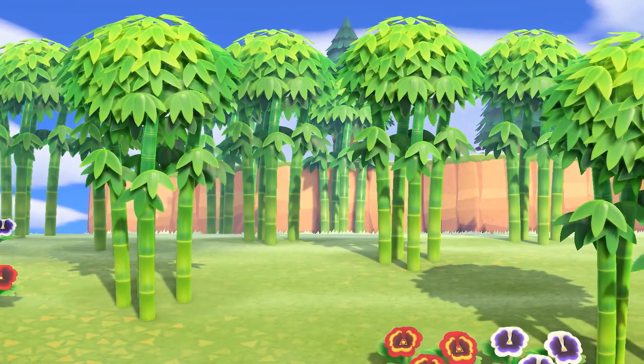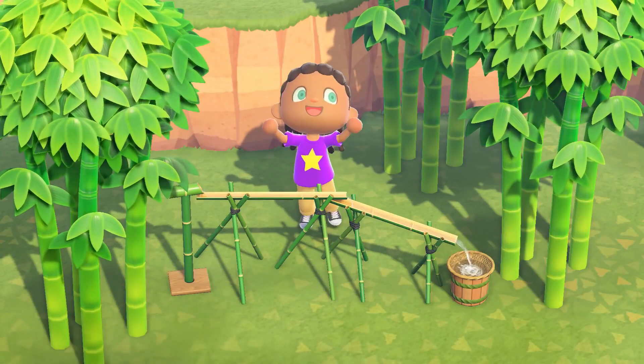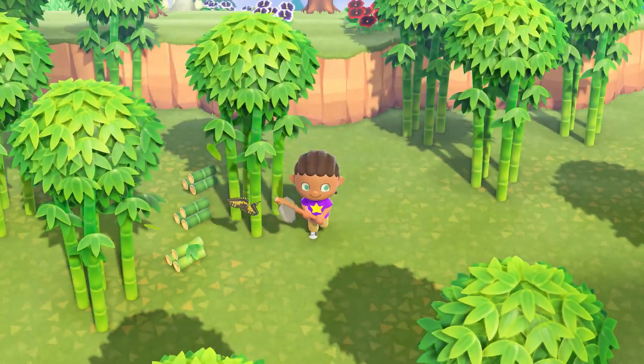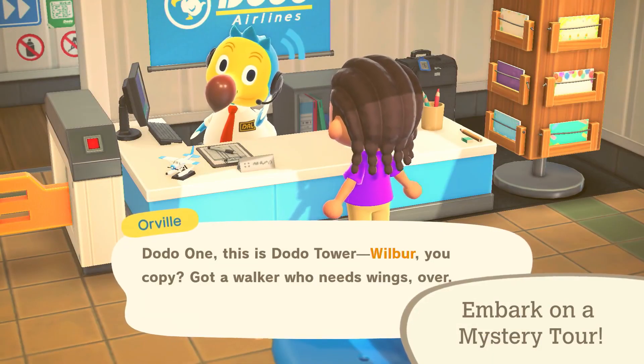Spruce up your island with bamboo trees. You can harvest bamboo pieces from these trees and use them in DIY recipes. Young spring bamboo can also be harvested, but only until May. And if you need a bamboo tree or two, you might find one on a mystery tour.